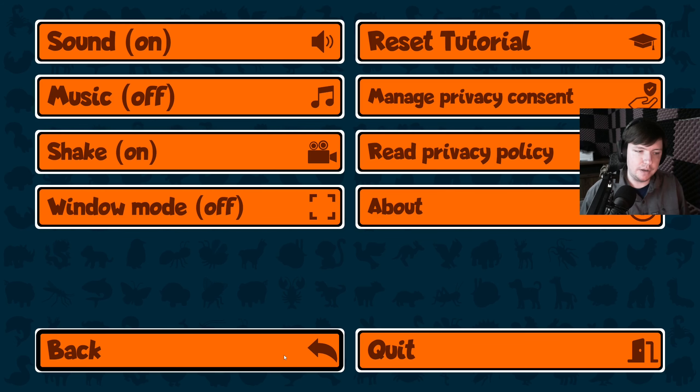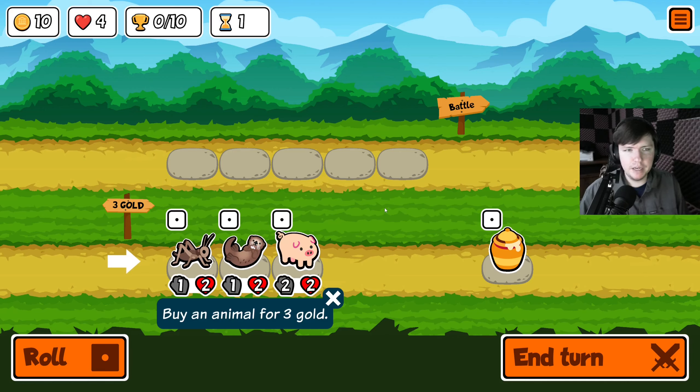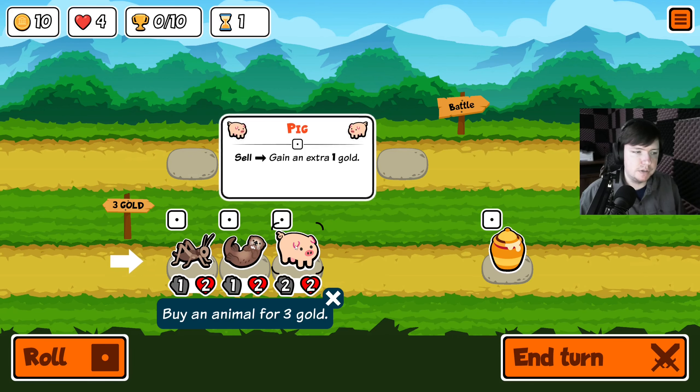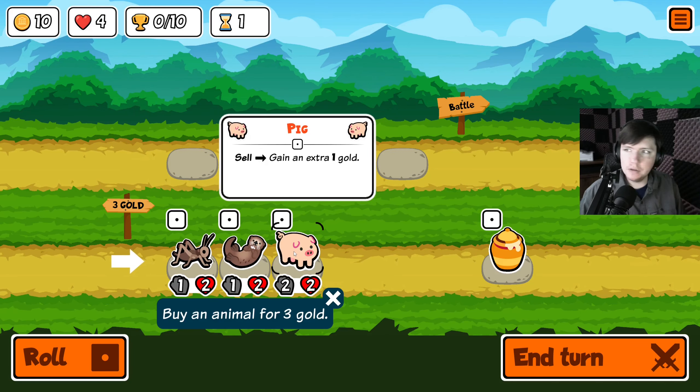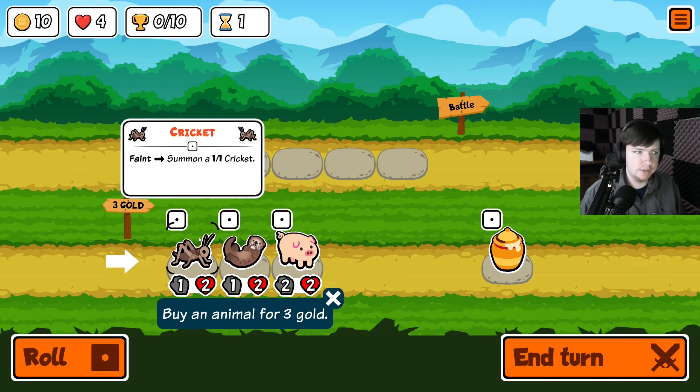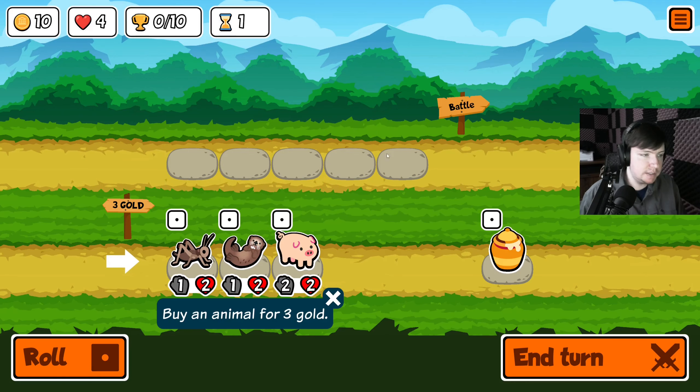We're going to turn off the end game music because once you get in-game there's no music on the shop screen, so we're going to use our own music for that. It's a little more like Magic: The Gathering meets Darkest Dungeon, because they have toughness and attack like Magic: The Gathering, and you have to focus a lot on building good synergies between the characters.